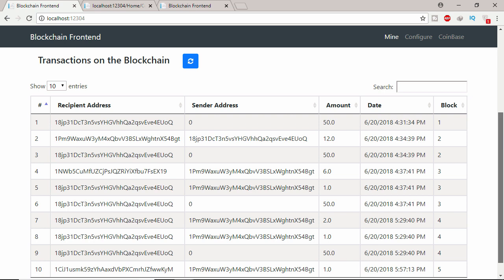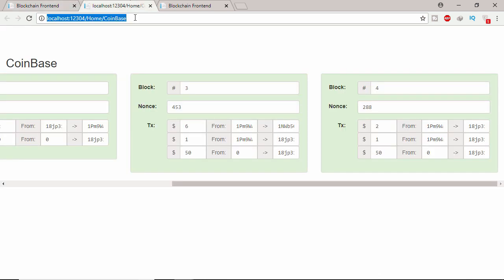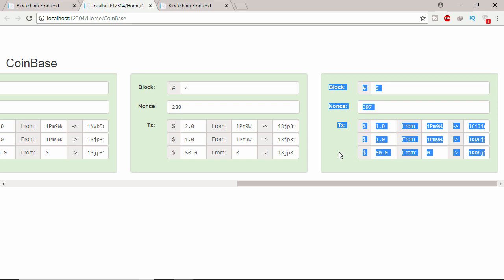Now this first miner has 12 entries. You can see this is the second miner — this user gave this second miner one coin as a fee, and the system gave this miner 50 coins as a reward. Let's refresh coinbase — you can see these five blocks are already added. This is how everything works.